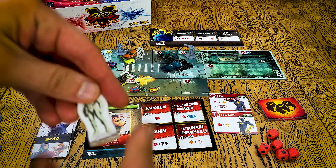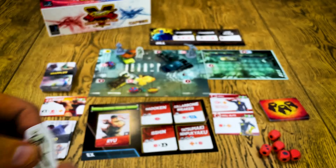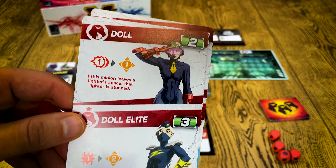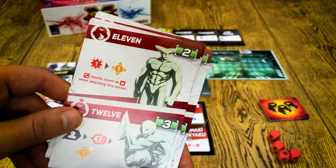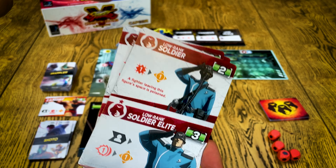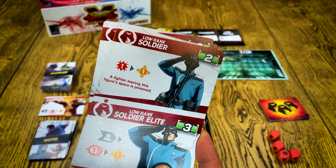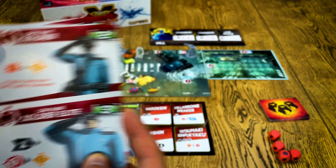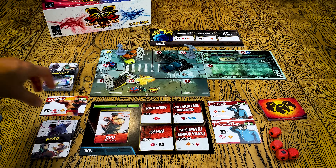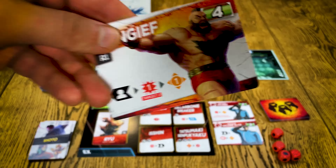On the map we have our miniatures of our fighters, but there are also minions. In this prototype we got three sets of minions: there are dolls, there are the basic and elite versions, and we have soldiers and soldier elites. Basically the top version is the regular soldier and the bottom one is more powerful.